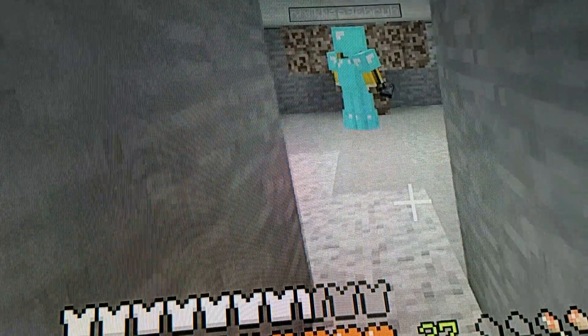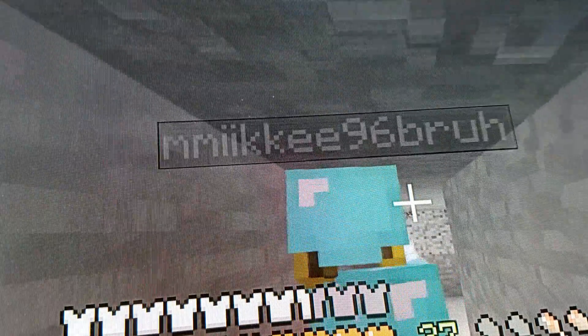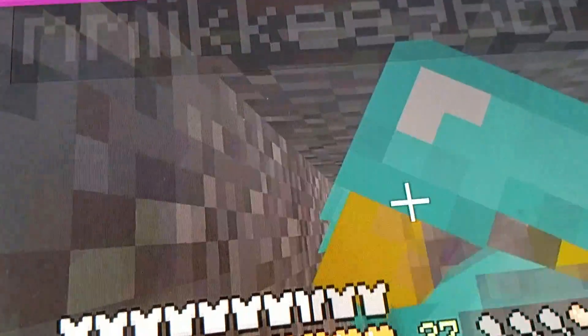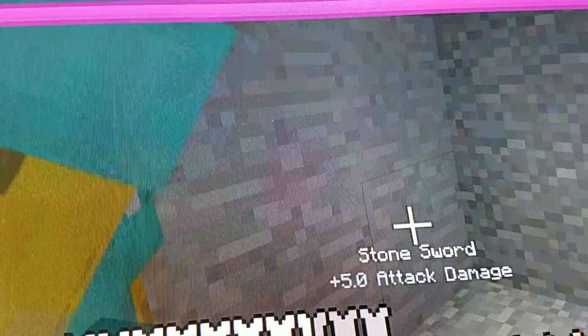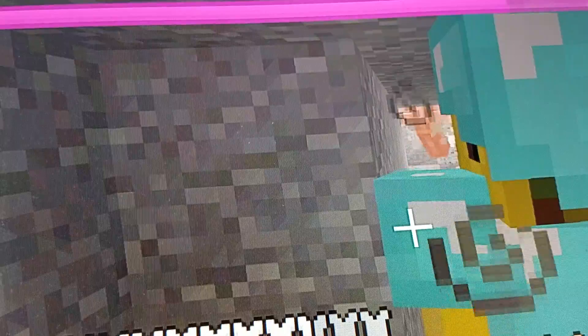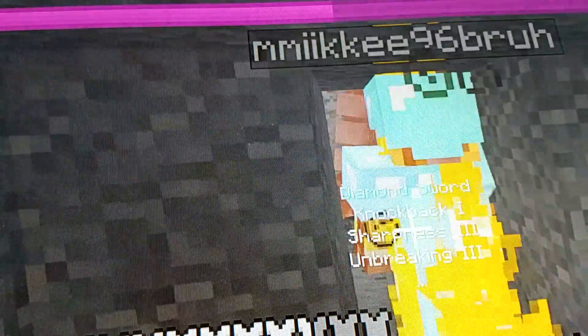Alright, final head — let me see, fighting the Wither, something goes wrong here. He's spawning in, back it up, back it up like SpongeBob, backing up. Oh god, I got hit from this distance — how did I get hit from that range? You guys can see the health bar too, so... let me get hit, let me get hit.